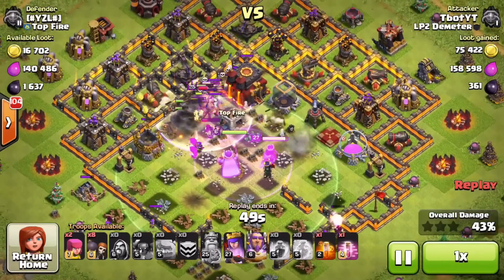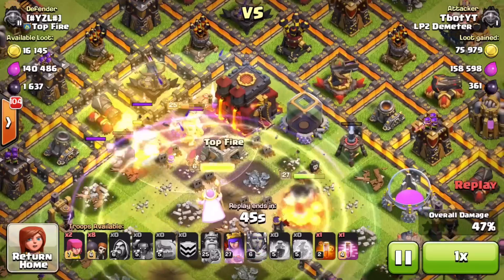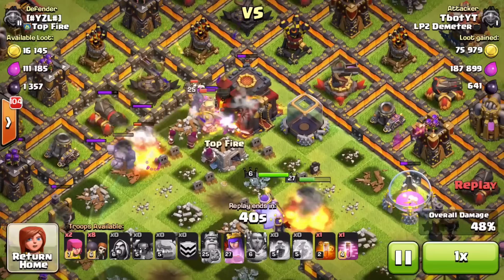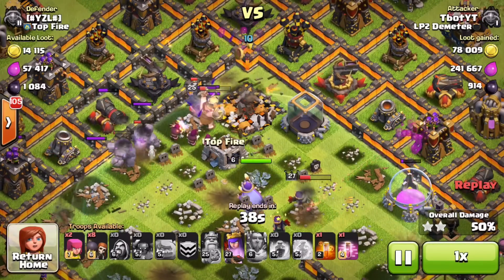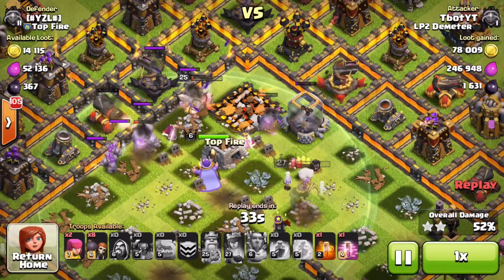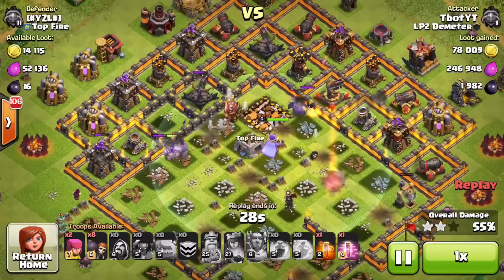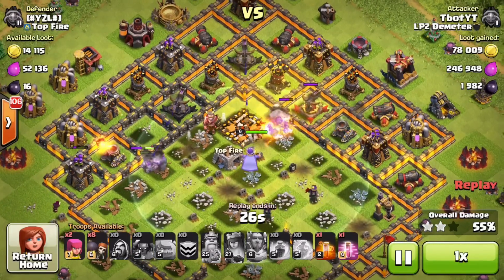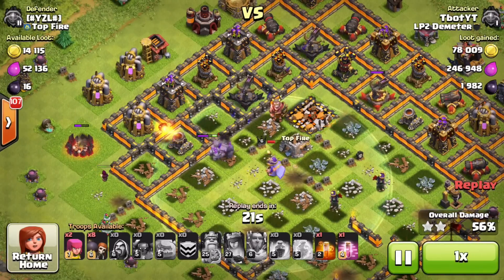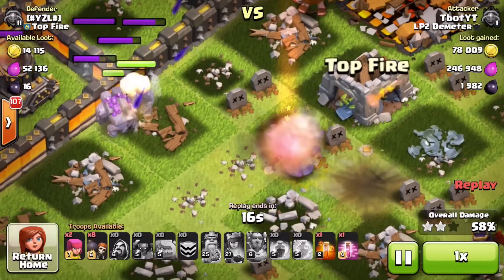We have 33% on the base already, and I've taken 71,000 gold, 150,000 elixir, and 361 dark elixir. It's very close to taking out the town hall. I send in my ability and in a few seconds I get to 50% and take the town hall. I put my Archer Queen in with her ability, taking out the dark elixir storage — now at 55% on the base. My troops are starting to die out with 25 seconds remaining.